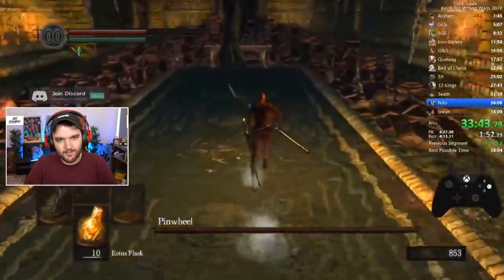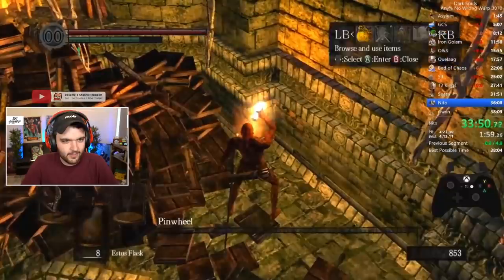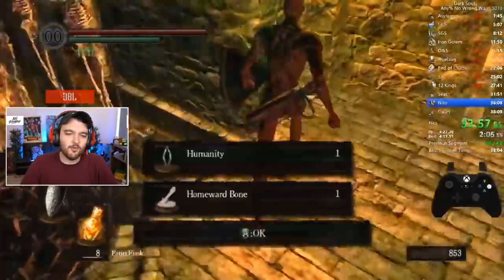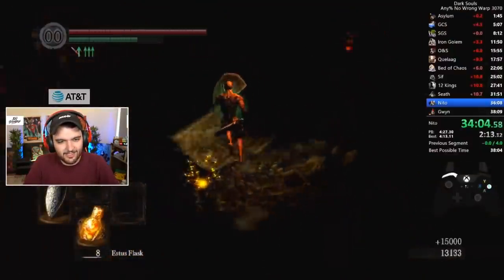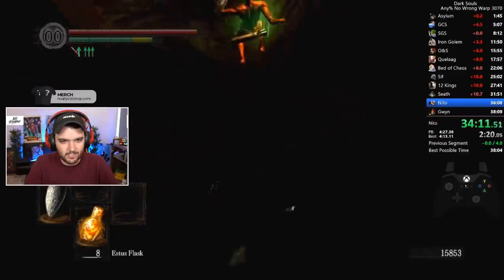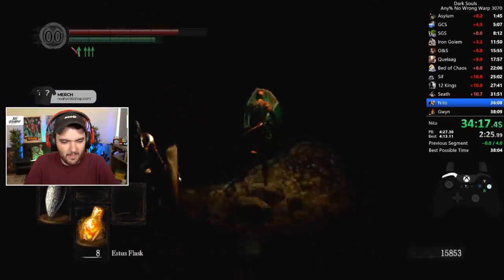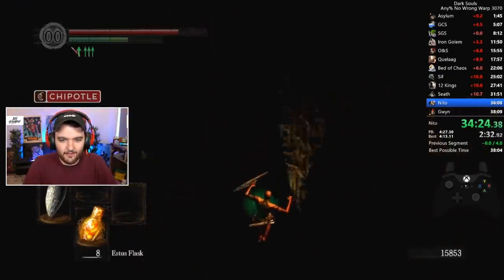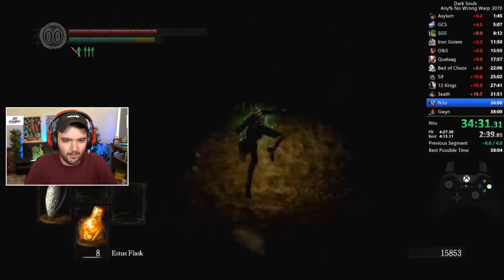Pinwheel - call him Captain Cockblock. Say goodbye to Pinwheel. Nice stored roll. Despite the general lack of light here, he has obviously memorized this entire thing. But it's still really impressive when you see him just jump off into nothingness and know he's fine.